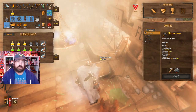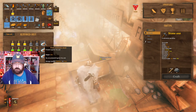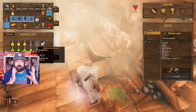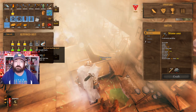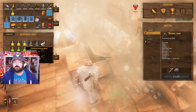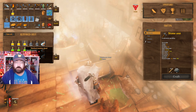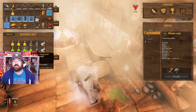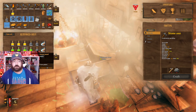The frost resistance potion is going to help you stay alive on the mountain until you get your wolf armor. Healing potions are so important because sometimes you just need to pop one off in the middle of a fight so you don't die — you don't want to lose all your gear in the middle of nowhere. Stamina potions are also important: if you're out of stamina in the middle of a fight where you need to run, you're going to want to use one.